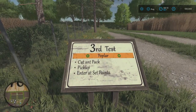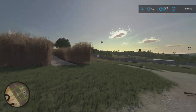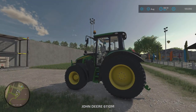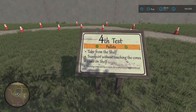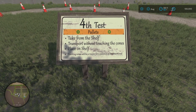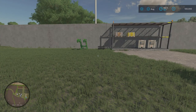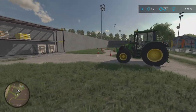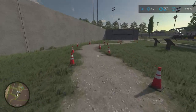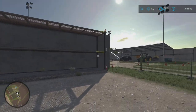Test three is the poplar cut: cut, pack, and pick up, entering at set points. You'd cut it, bale it, and then place the bales on those posts. Test four is the pallets challenge. Instructions say: take from the shelf, transport without touching the cones, and place on shelf. Touching cones will result in a sanction to be determined - so you can adjust the rules a bit if playing with a mate. Jump in the little John Deere, grab your front loader and pallet forks, and navigate through the cones.